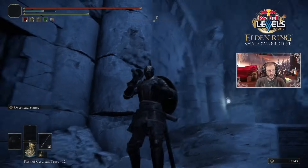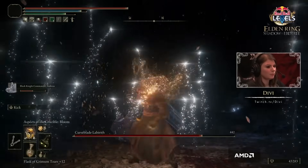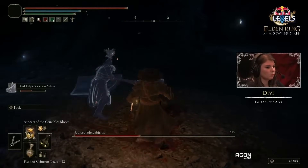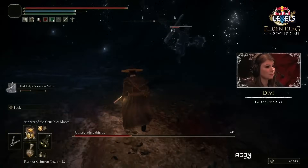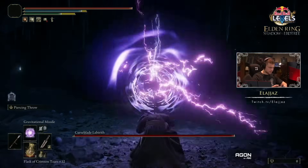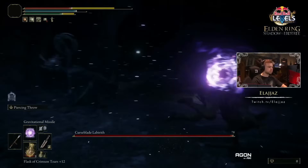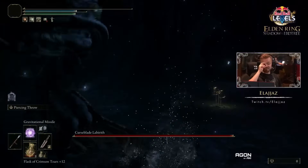Now the weapons are covered, there are also spells. Unfortunately we didn't get a look at all of them — they were kind of randomly used. Here's what I did see. The Aspect of the Crucible: Bloom spawns a flower out of your chest, which summons rays of light around you after a delay. This was shockingly effective against the boss with really good damage. There was also the Gravitational Missile, which seems to spawn a pull zone at range and appeared to deal great damage, though it may have missed in the footage. There's also a glimpse of something called Miriam's Vanishing, which seems to cloak you — maybe for easier stealth.